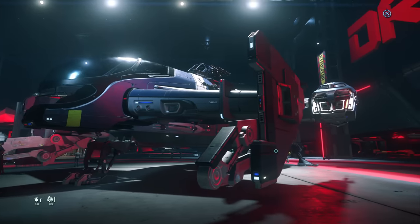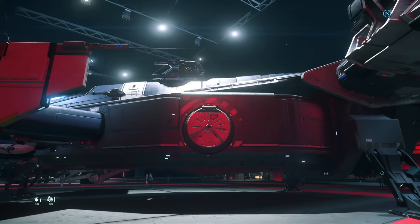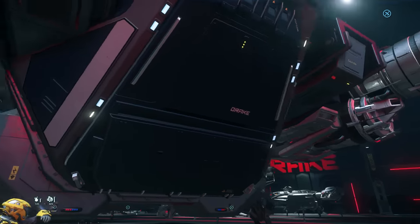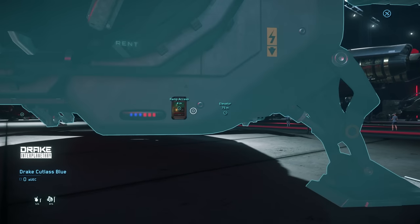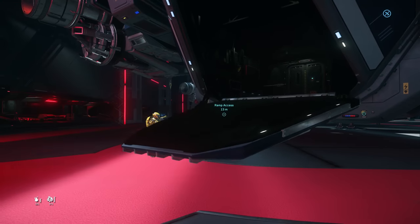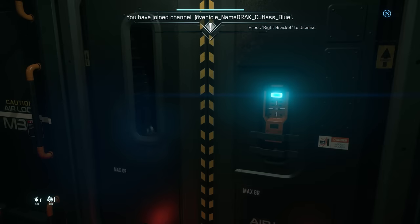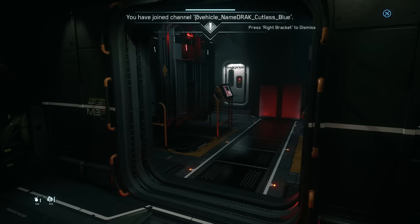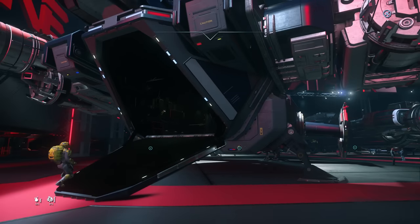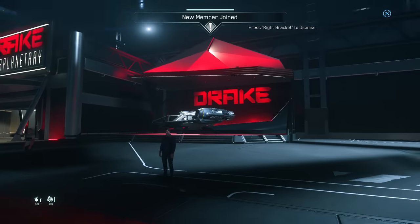We've got the Drake Cutlass Blue — this is actually my favourite Cutlass. It's a police car. It's heavily armoured — that's the idea. It's got cells in the back, a little section where you could store some cargo and maybe a tiny vehicle. Yeah, it's more armoured. Absolutely fantastic ship. Not seen too much around the verse yet, but it is my preferred one. I mean, I love the Drake Cutlass Black too, just because of its cheapness.